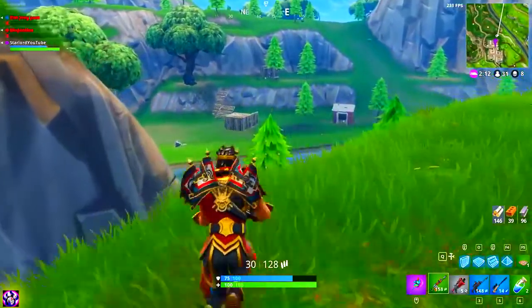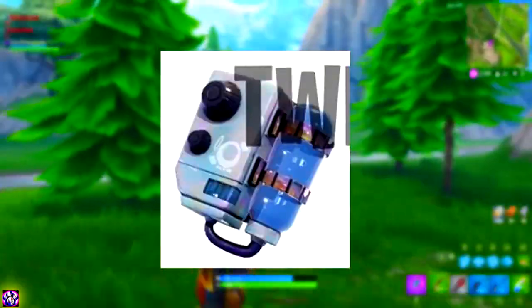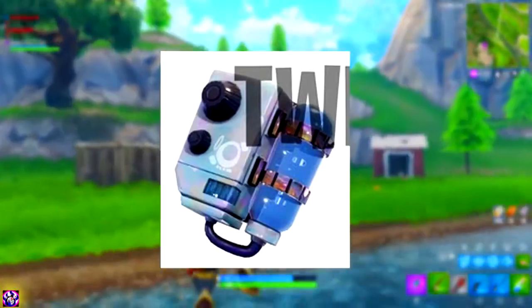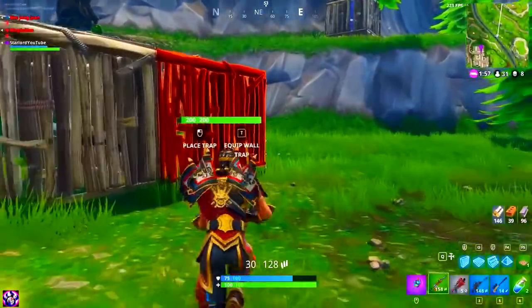Moving on to the second back bling, which is on screen right now — it is some kind of water device, kind of like an oxygen tank but the opposite way around — it is a water tank. It has those dials on the side to adjust the pressure and everything. That will be explained with the next skin, I promise you guys.